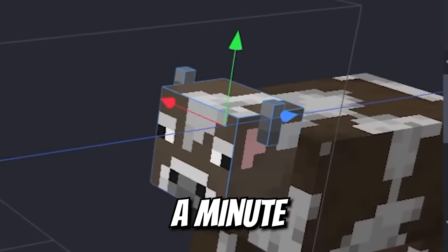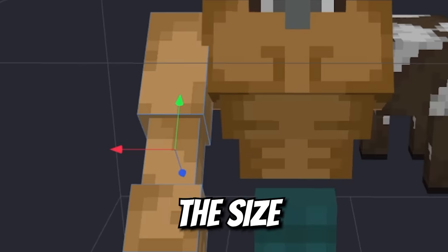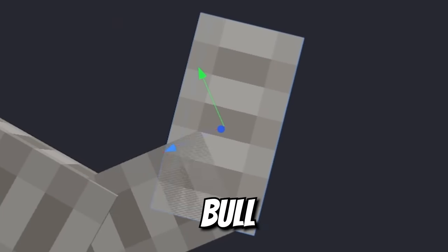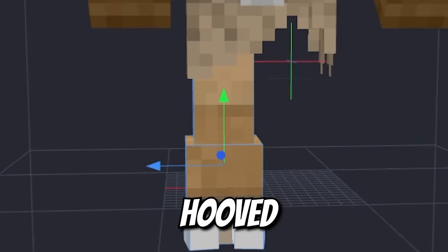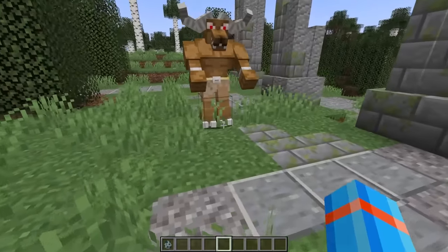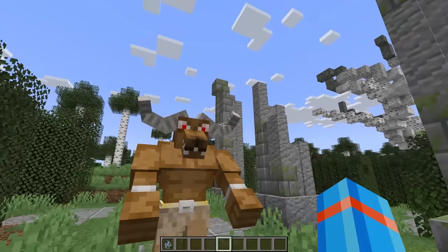Just gonna borrow your head for a minute. Give this guy the buffest body around. Look at the size of those arms. Some giant horns on top of that bull head. Even minotaurs still need clothes. Some hoofed feet for stomping around, and he's ready to go. We have got our two-legged minotaur with some massive beefy horns.